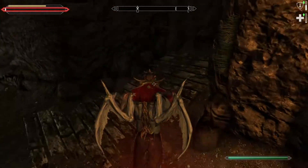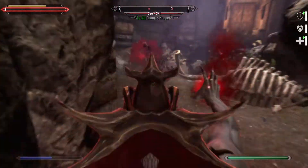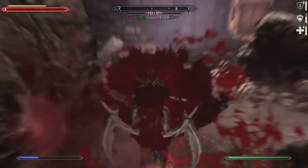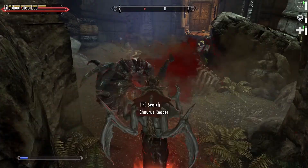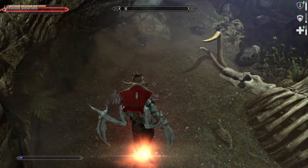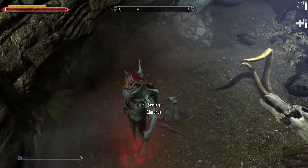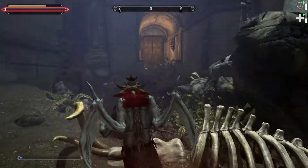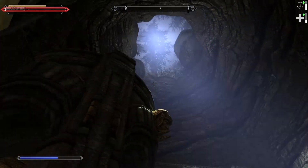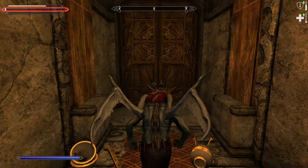That's a trap trigger. Falmer are clever bastards. Big Chaurus. Small Chaurus. More Chaurus — more than I'll ever need, really. Pretty in its own way. We're under the mountain, definitely now.